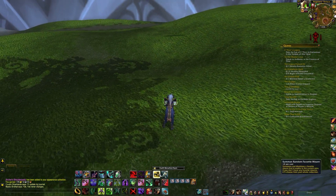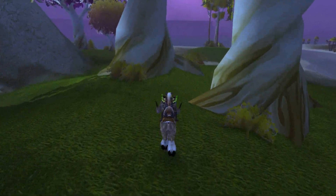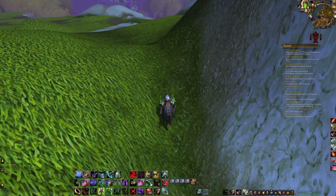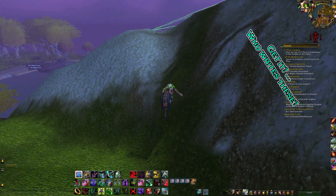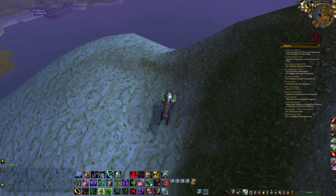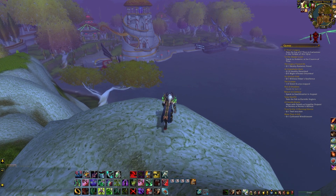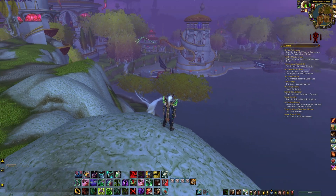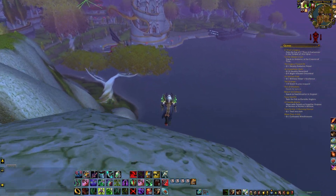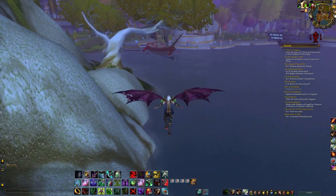Before we travel to the obvious Sunwell Plateau, let's take a look at the rest of the island. I traveled the whole place around and here's what I discovered. The land that the Magister's Terrace is located on is more of a plateau, and it looks very strange from the outside. Clearly, the Magister's Terrace is bigger on the inside. You can also see these insane floating lasers, which I thought was pretty neat. You can also explore the ocean area, but I really didn't pay too close attention to that.